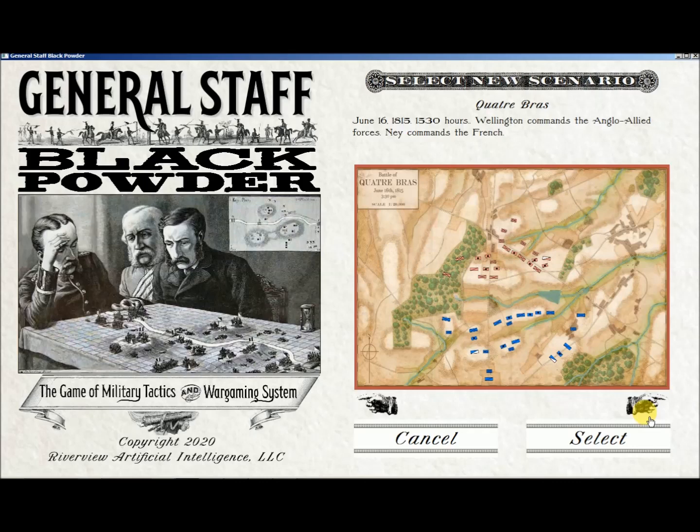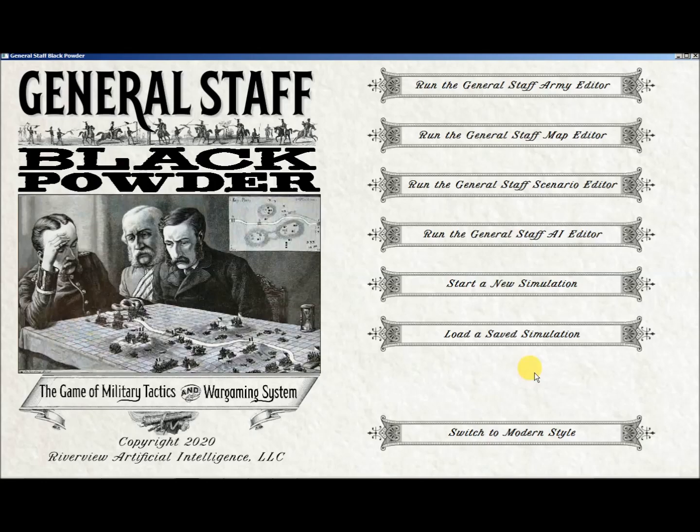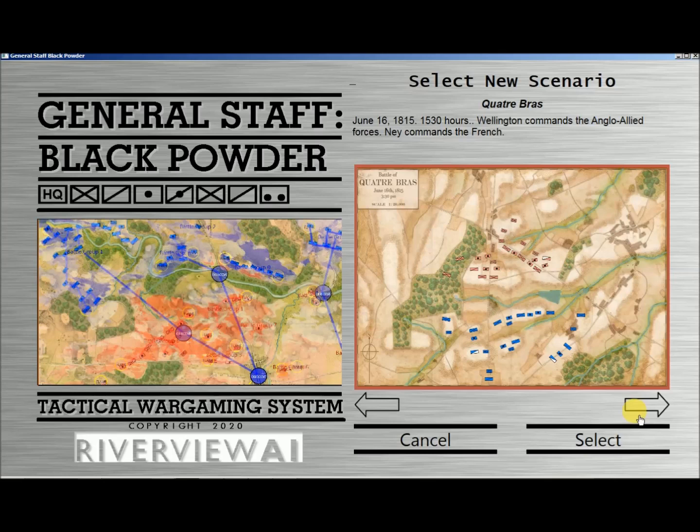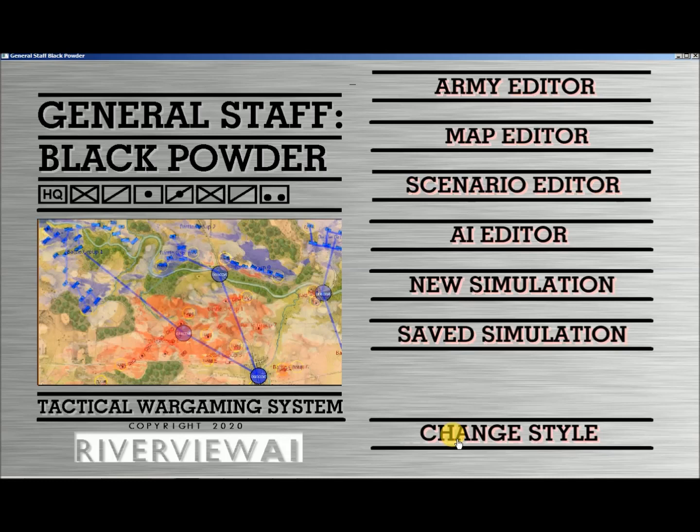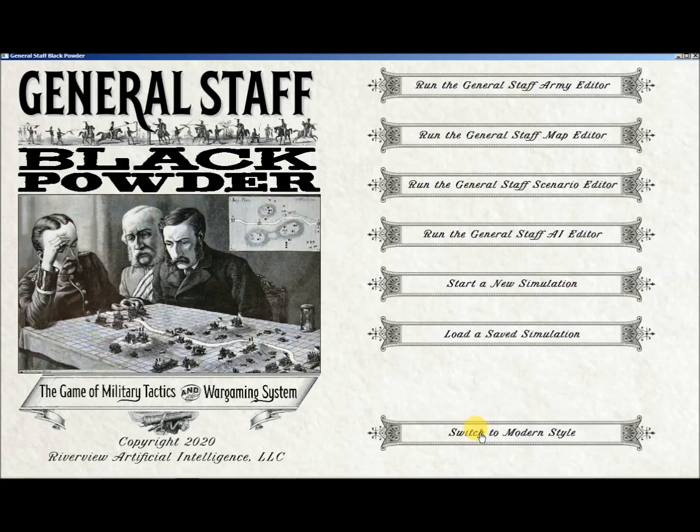Quatre Bras is another scenario available. And again, if you don't like the 19th century look, you're free to switch over to this high-tech look, which is actually a design style I used for an Office of Naval Research project I did for the U.S. Marines. So that's a very quick look at the General Staff Black Powder Wargaming System. I've put my email address down below and you'll be able to send me questions or check out our website. Thank you.